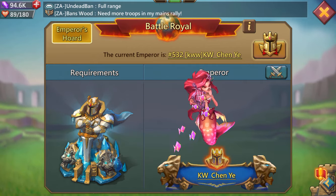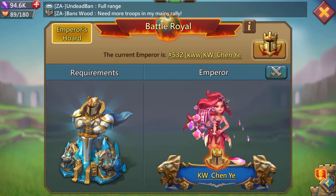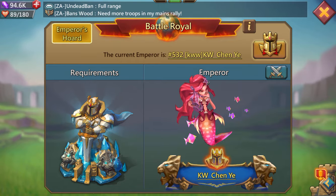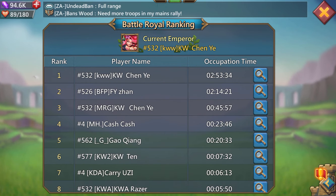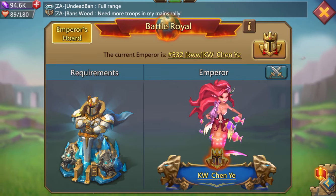So in my district, there was just an emperor's battle that went down. KW Chen Yi is the current emperor right now. He's been the emperor a few times. So KW Chen Yi is the current emperor right now.